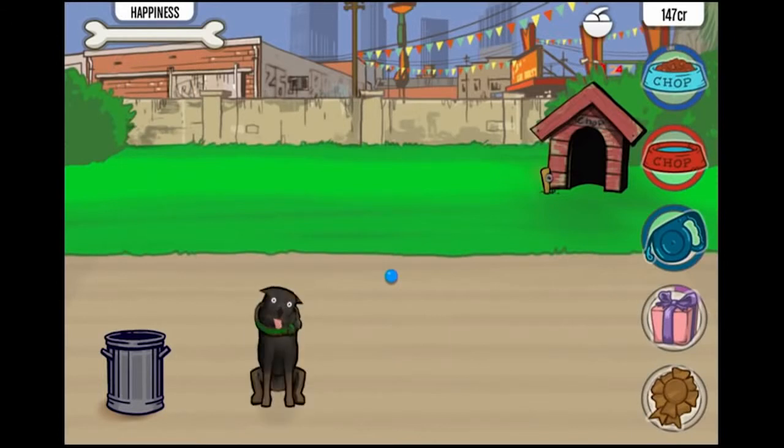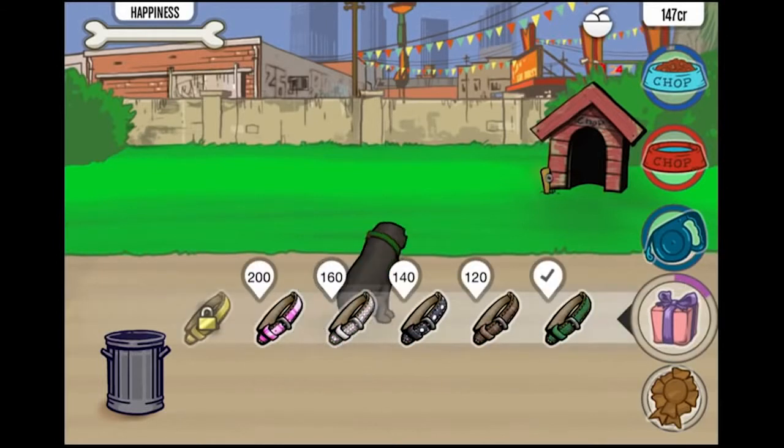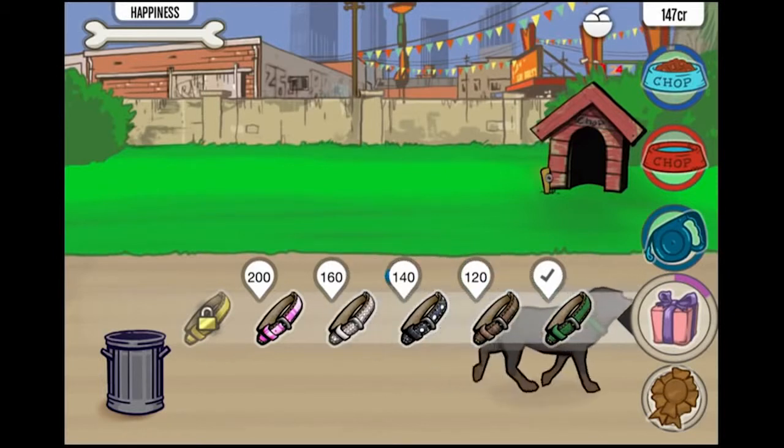I'm on an iPhone so it's a little hard to see some of this stuff, but that's okay. What is this? I have 147 credits. I can get some pretty sweet collars. Man, that gold one looks dope. What's up with the black one? I can't tell what's on it. Maybe I'll have to wait until I get more credits.